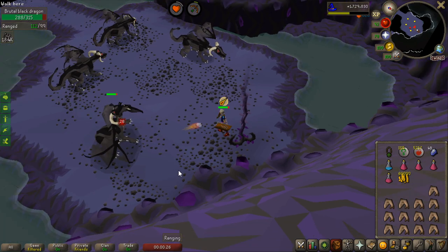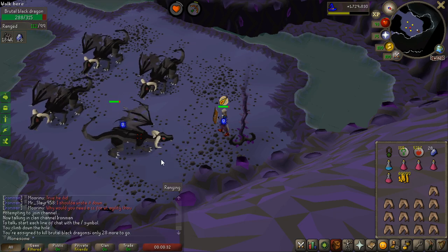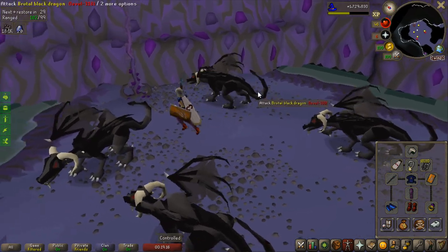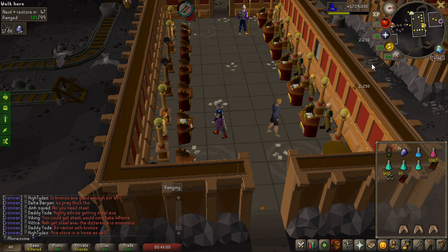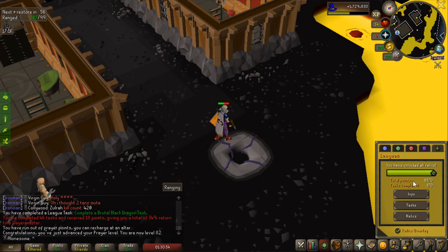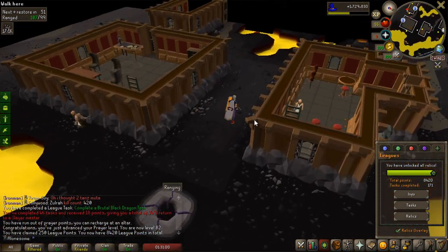99 magic is going to be pretty easy — I think I'm around 91 or 92 right now. I picked up a brutal black dragon task with 28 to kill. I got a rune hasta drop — obviously not useful with an abyssal whip, but it looks cool. The dragon arrow tips give about 700 more fletching XP than broad arrows, so not that great actually. That's the last assignment for points — I think I've completed all the 50-point tasks except blue dragons. That's 250 points for all those tasks.